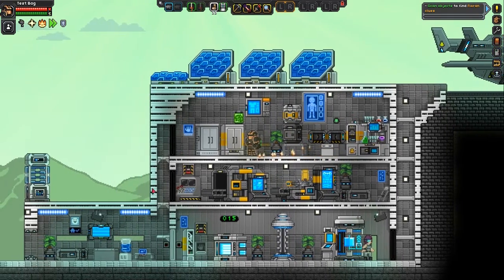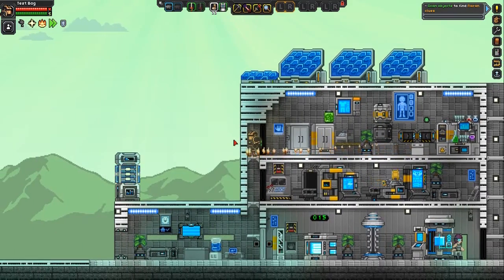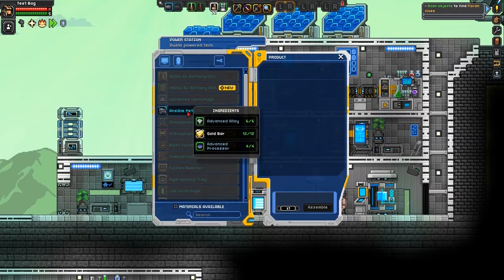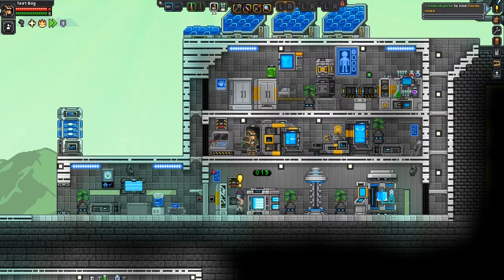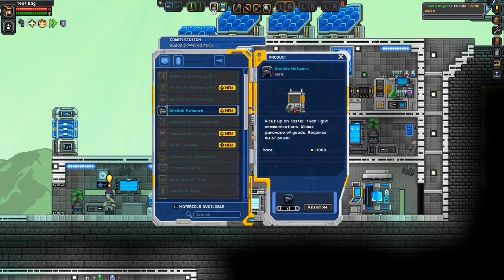One involves some new — actually I won't spoil it unless the person spoils it. So the first thing we're going to do is build — oh there she is, I'll get to that in a moment. We're going to build this Ansible Network. I said I'd probably build this in the next episode so we can actually buy materials.